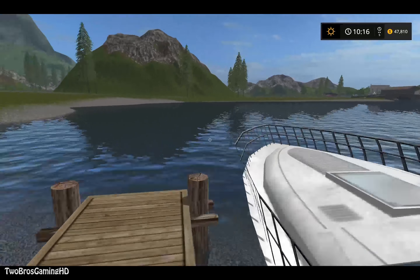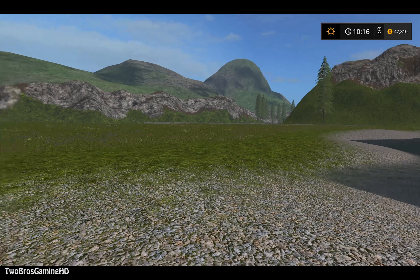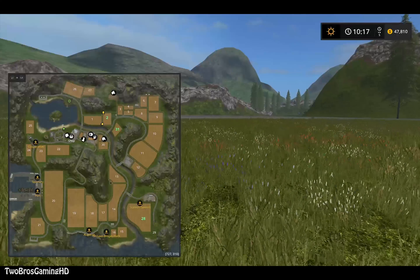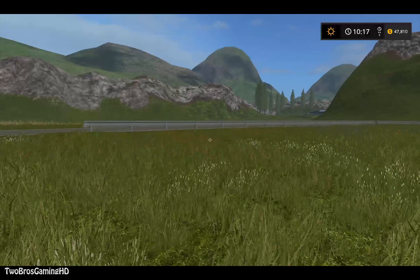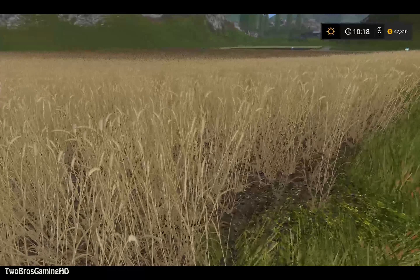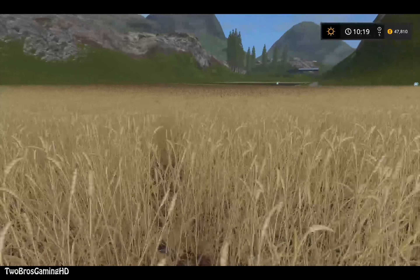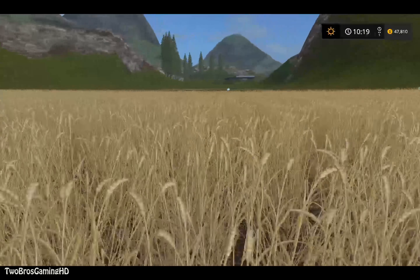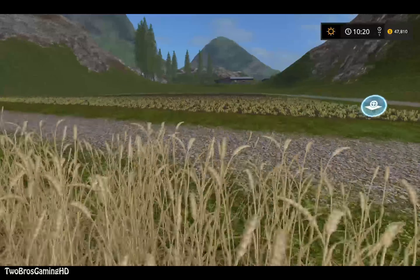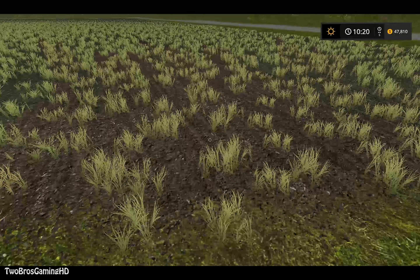We got the boat - what else do we have in here? Up here we have what seems to be an aerial view of grass - I'd call it a grass aerial. Over here on the other side, past the bridge, we have a field which is seeded with wheat. And over there we have another field which is seeded with some sort of crop - I don't know what it is but it looks pretty cool.